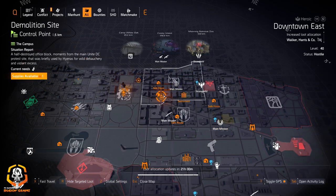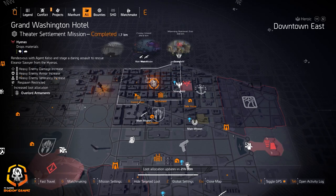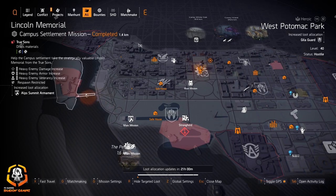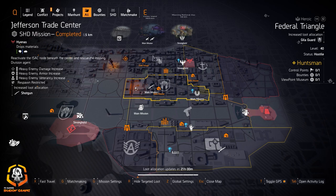Walker Harrison Co if you want to farm Downtown East at the demolition site instead of the Federal Emergency Bunker. Overlord Ornaments if you're looking for Fox's Prayer knee pads, or you can just farm knee pads targeted loot, which I kind of recommend a little bit more — but it's up to you.